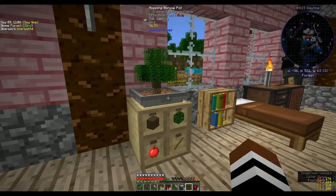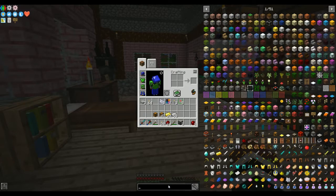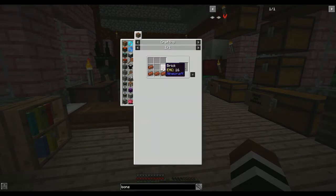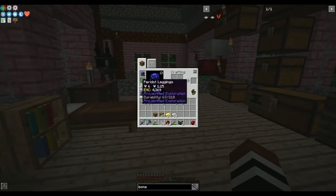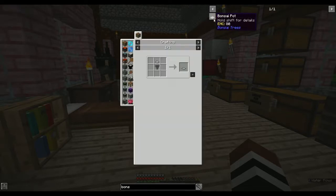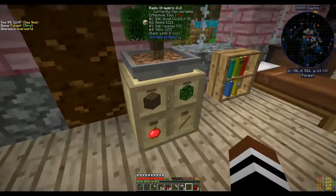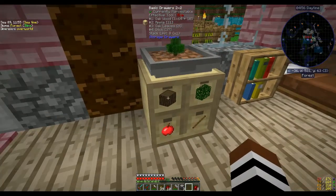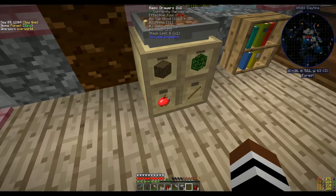I also made a hopping bonsai. To make a bonsai pot you need five clay bricks - clay just fired. Five of those give you a bonsai pot, and then for a hopping bonsai pot you need a hopper under a bonsai pot. Basically you can put an inventory below it and it will drop everything into that inventory. It hasn't been going too long but I've got planks, sticks, and apples - which is what I really wanted. We have 21 apples, which isn't bad.